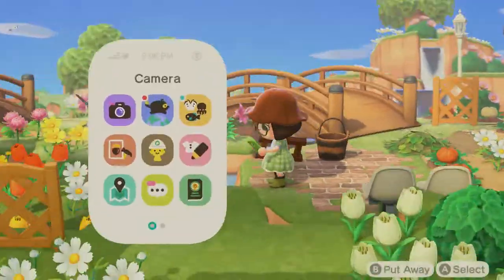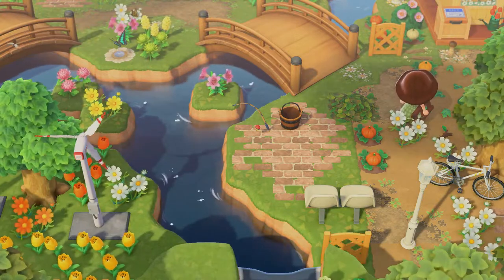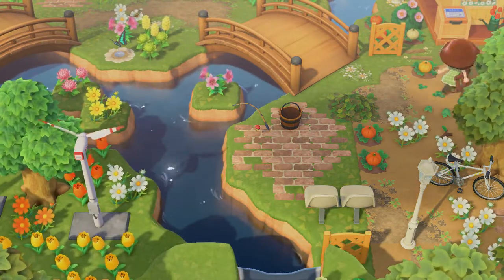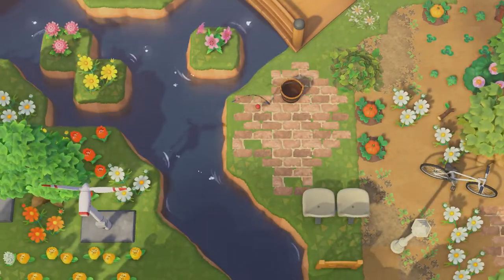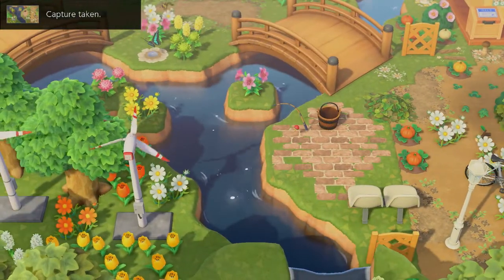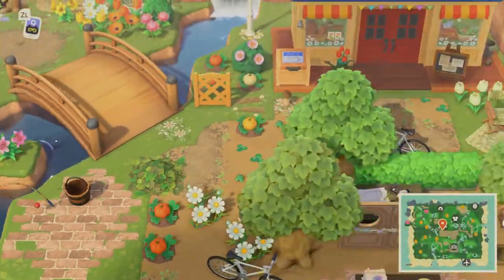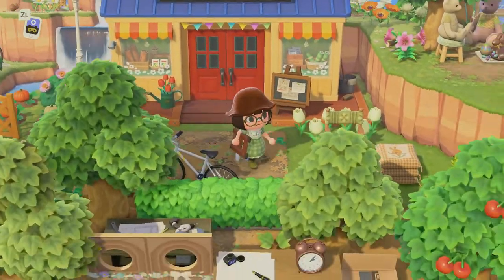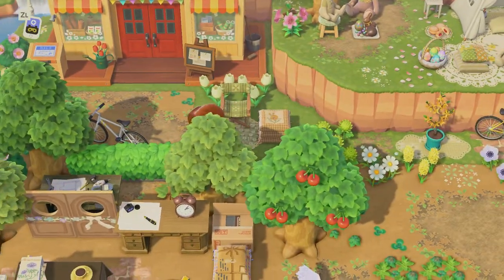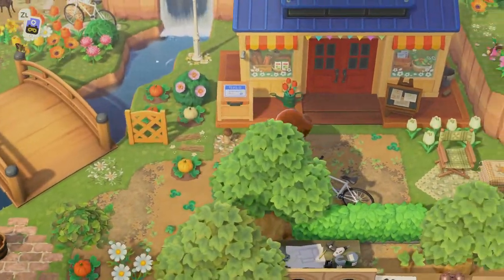There's a little fishing area - this is so cute, I love this. Then this is their McScranny. They have some pillows, a bike, and some pumpkins planted.